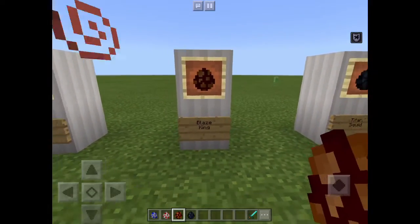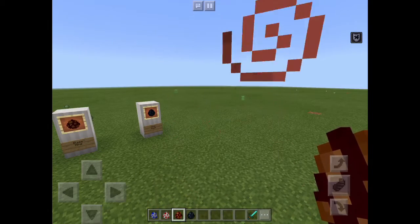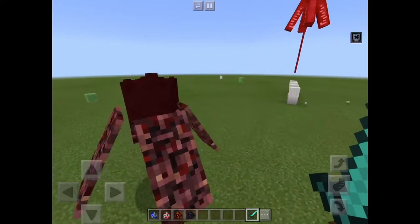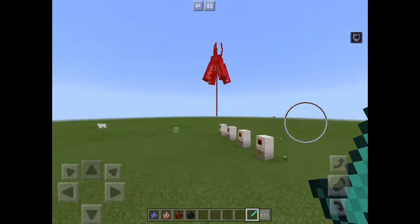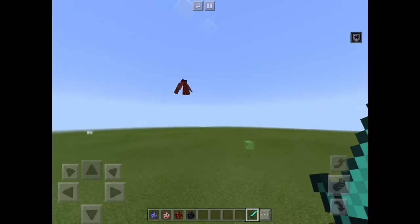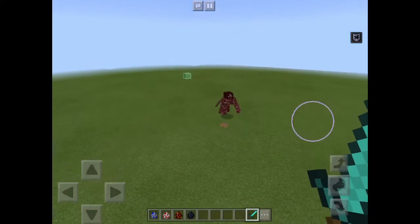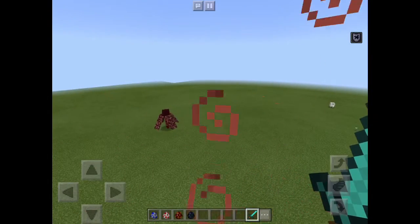The next mob is the Blaze King, which will be found in the Nether. It spawns randomly with a bunch of blazes - it's basically a boss blaze. As you can see, it has these Netherrack-style themed things as shields and a stick-like structure for the neck and head. It has a special ability called Shockwave, and Jeb says you're going to need some serious fireproof enchantments to survive this thing. Here is a short video clip of what Jeb has to say about this mob.